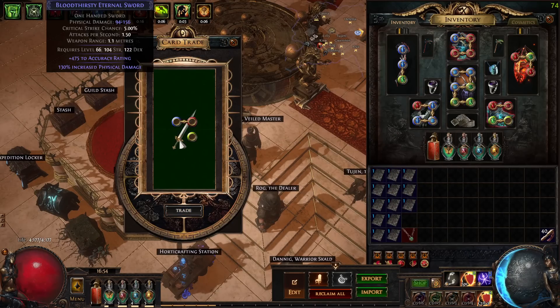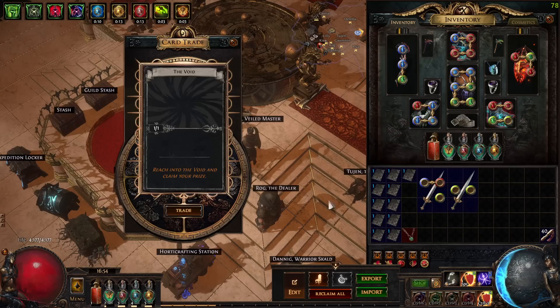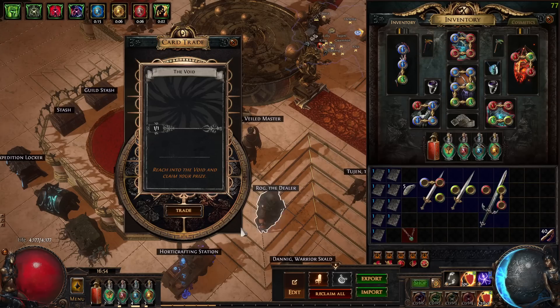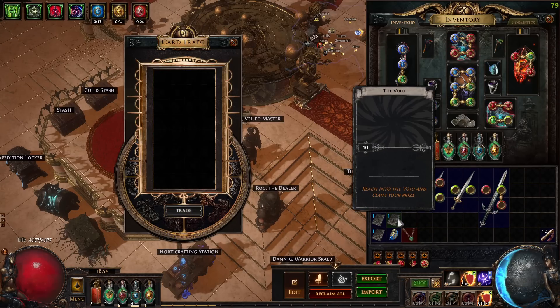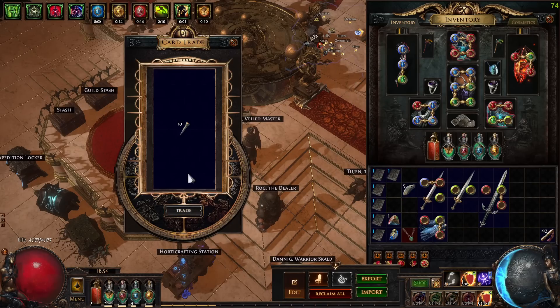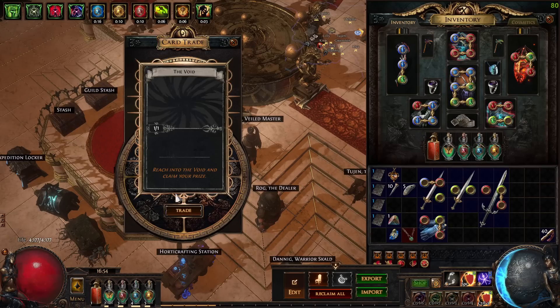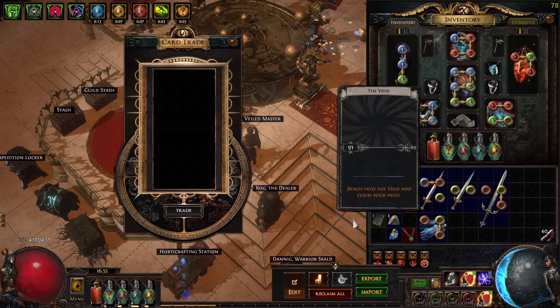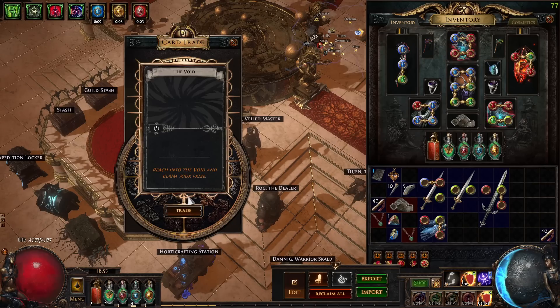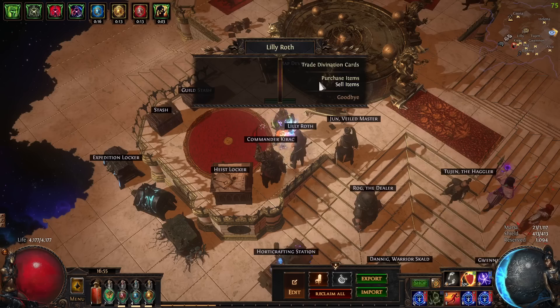A Jade Amulet, Eternal Sword, another one, five Blacksmith's Whetstones, Rickwall's Charge — used to level a lot with that. Bone Offering, Gem Cutters, Southbound, Chisels, another Dusk of Salute, Heavy Belt. Come on, be a unique. Jade Amulet, Wisdom Scrolls, Citrine Amulet, Lapis Amulet — a bit of a dead one, this batch. I'm just going to sell these.